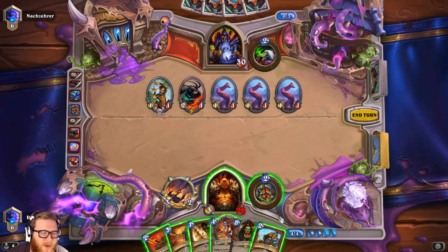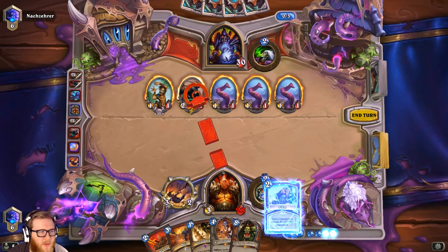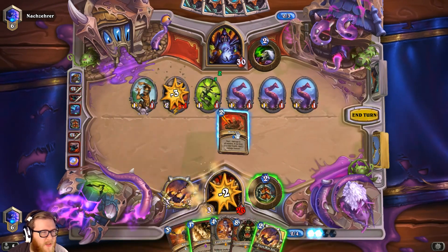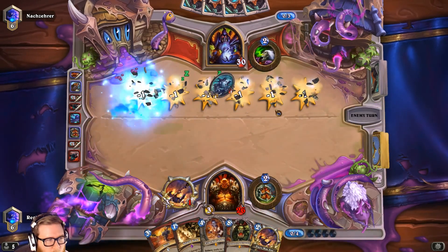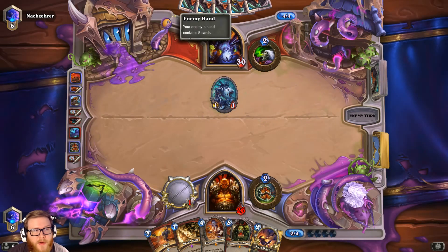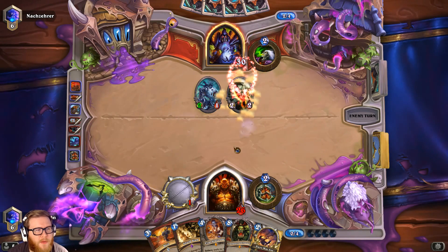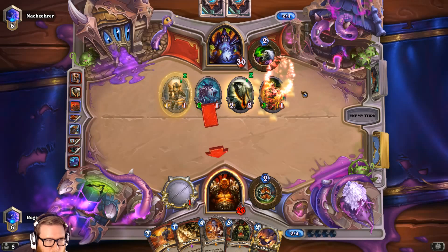I can Shield Slam and attack the Imp Gang Boss — that gives me a free Slam basically. Slam the Imp Gang Boss, attack the Imp Gang Boss, we'll be left with just a 1/1. The second Fiery War Axe is good; we can't use it just yet. We didn't totally clear the board but we definitely mitigated Defender of Argus's value. We still have a good Elise play, and the Direwolf will just kill that — that positioning is a little off but oh well.